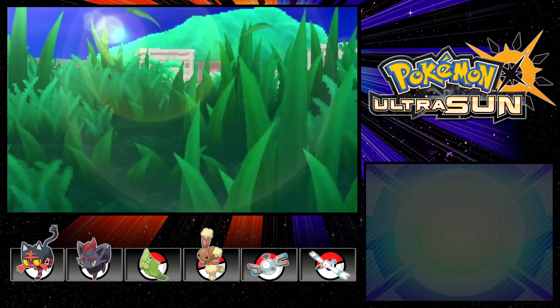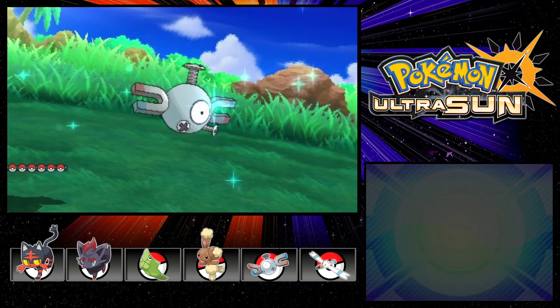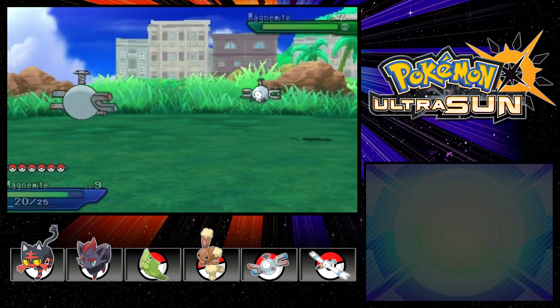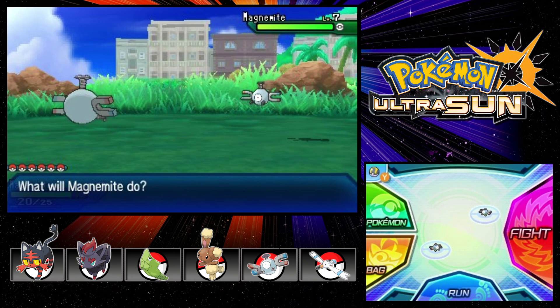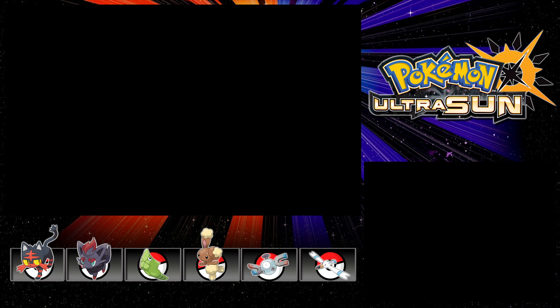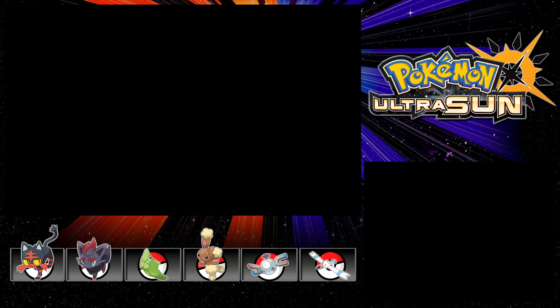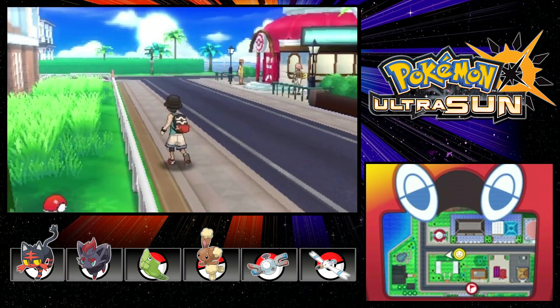Another Furfrou — and a Magnemite! We've already got one of them, they are really cool. I'm pretty happy with our Magnemite. We'll probably try and get one with better stats later, but for now I always like to grab whatever the first one pops up and just use that one, at least at the start.